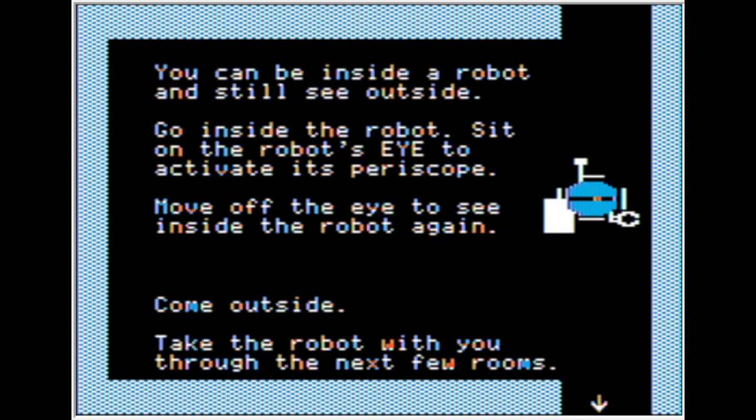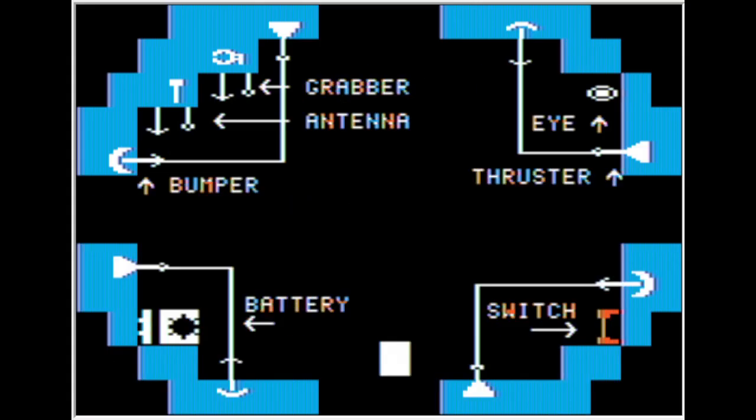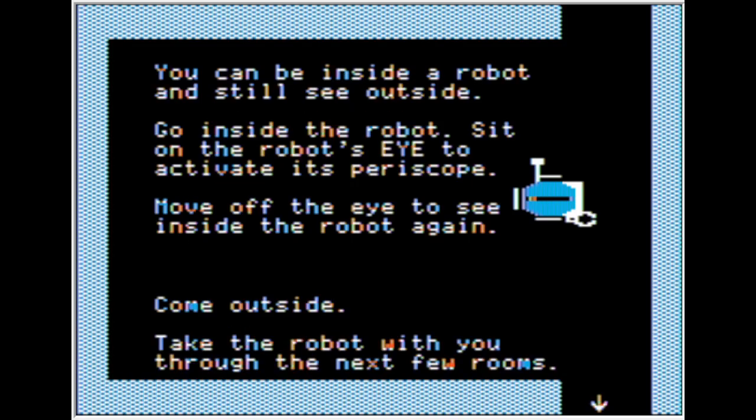You can be inside the robot and still see outside. Go inside the robot and sit on the robot's side — the back of it gets a periscope. Move up there to see. Nice view. Come outside and take the robot with you for the next few rooms.